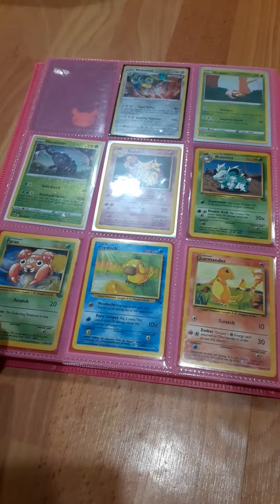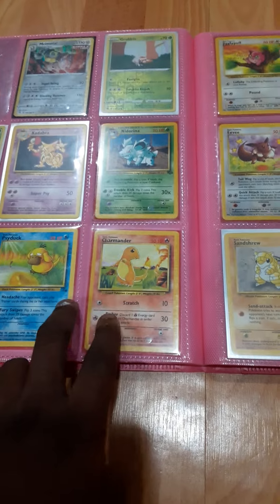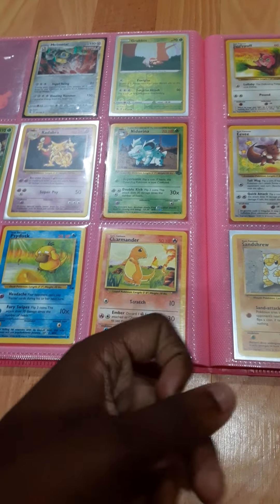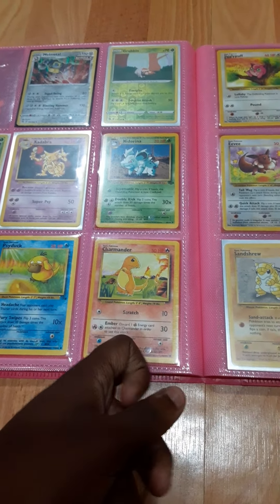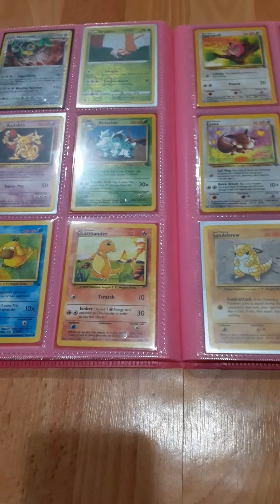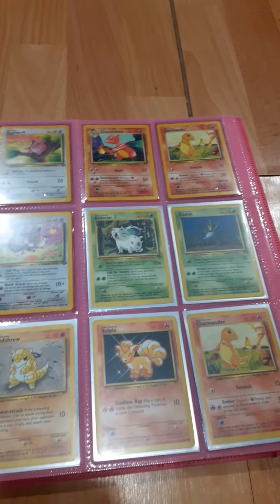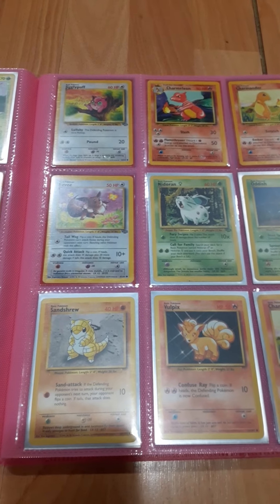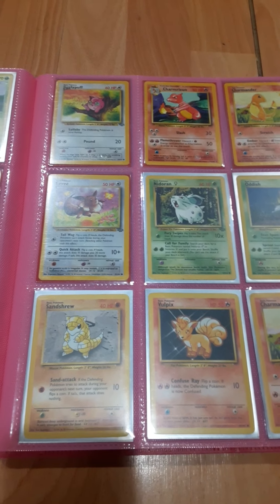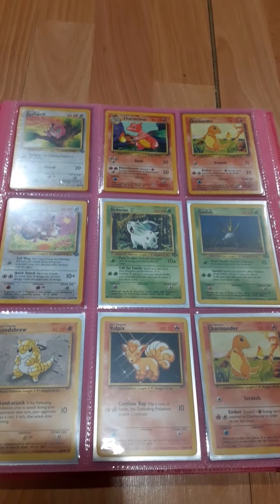So — Kadabra, Nidorina, Paras, Psyduck, Charmander. I have to get a Charizard, and I have to try to get a Charmander that's Shadowless, because these are ones with the shadow on the side. The Shadowless cards are more expensive and worth money. Jigglypuff on the top right, Charmeleon on the top middle, and Charmander on the top left.